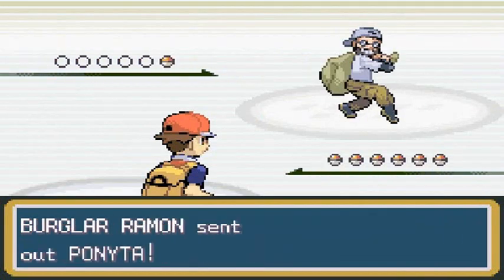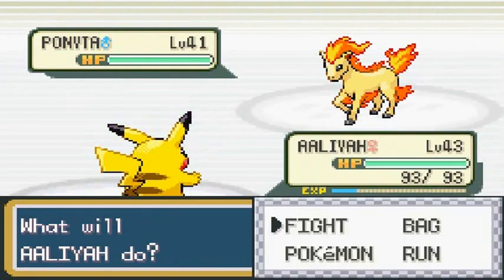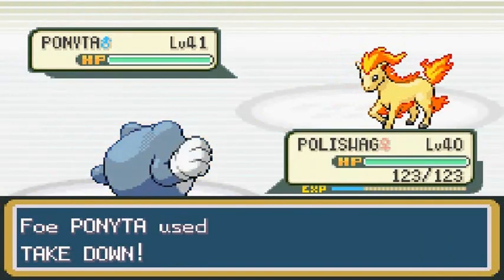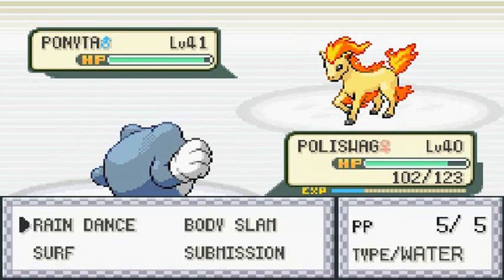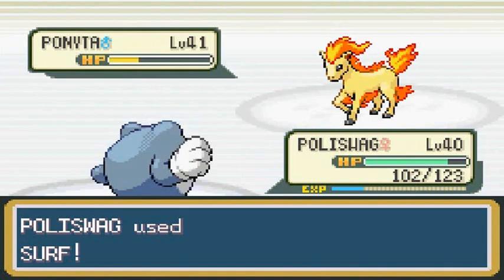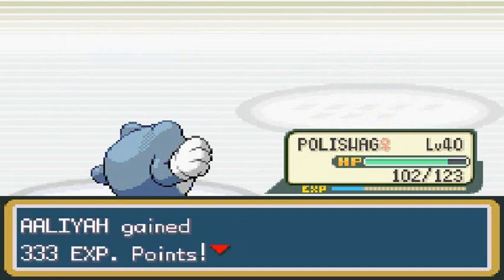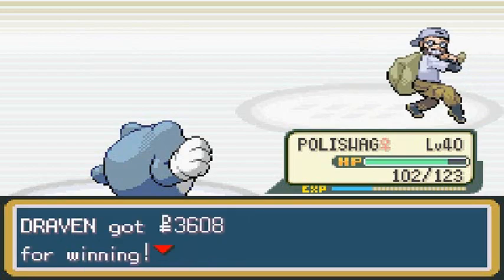Burglar Ramon would like to battle and he's coming out with his Ponyta. A lot of these Pokemon are at level 40, so this is actually a great place for Poliwag to train. You're going to be hit with recoil but guess what - unleash the Surf! Oh yeah, eat that buddy! Everyone's getting experience points here, very good.